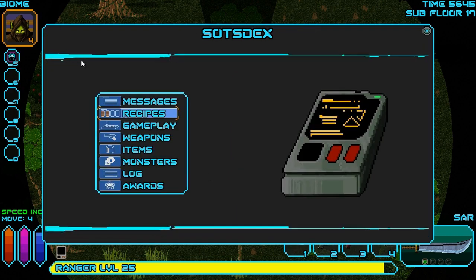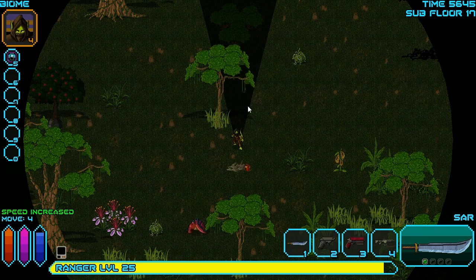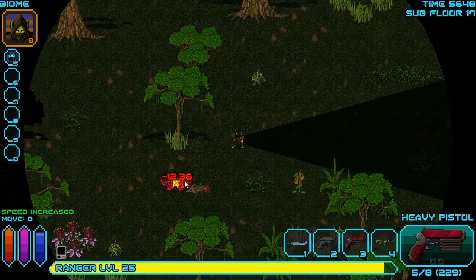It doesn't look like we actually managed to finish that recipe. The recipe requires two skins, superconductors, nanowire, and... oh, we don't even have the nanowire anyway. Whatever, we'll try and get it and we'll see what we can do. So I think what we're going to do for this guy is we'll just use our heavy pistol on him first, take some pot shots out and reduce that health by about 80.